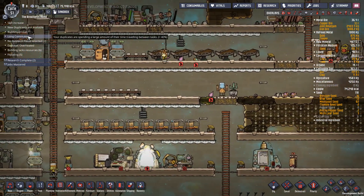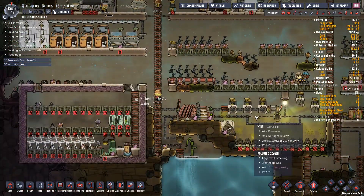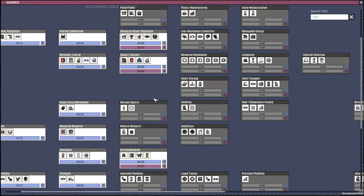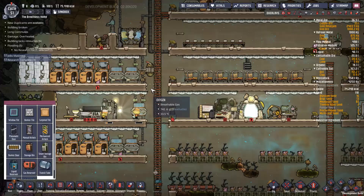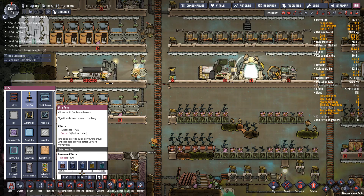The other thing we've got is a large commutes warning, which means dupes are spending a long time traveling from A to B around the base. A way we can fix this — it's in our research, we haven't actually got it yet — is to research refined objects. So we can have a fire pole and temp shift plates. The fire pole does exactly as you would expect: it lets duplicants very quickly and easily slide up and down the base.